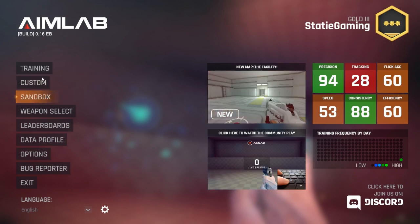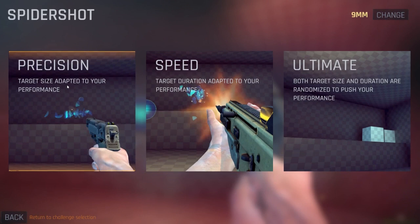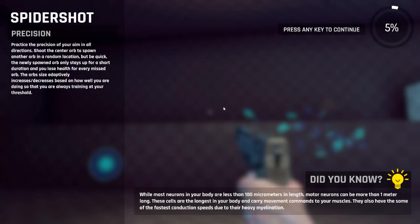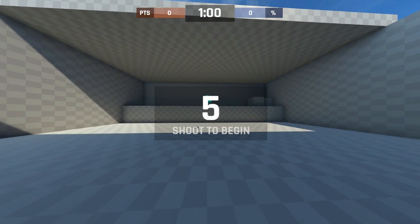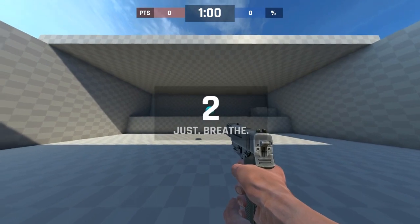My precision and consistency seem good, so let's go to training and see what we can do. We'll do spider shot because it's pretty good. We're gonna use precision mode. I'll just demonstrate how this works — I'm pretty bad at this so don't mind my gameplay, I know I'm bad.